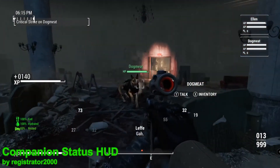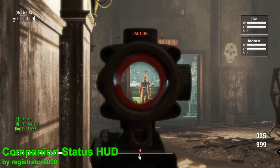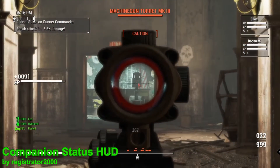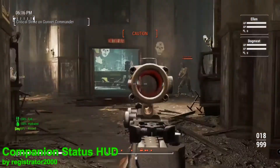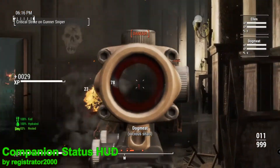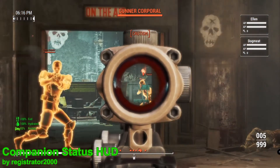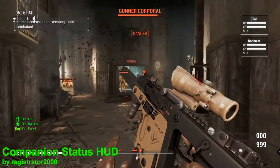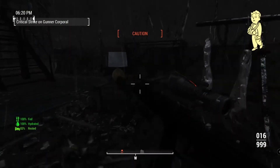Just like the previous mod, if you're using some kind of multiple companion mod this will work with it without any kind of setup. It will even work for temporary companions that join you for certain quests. By default the widget will be in the top right corner — to change this, simply enter the console commands from the mod page linked below.